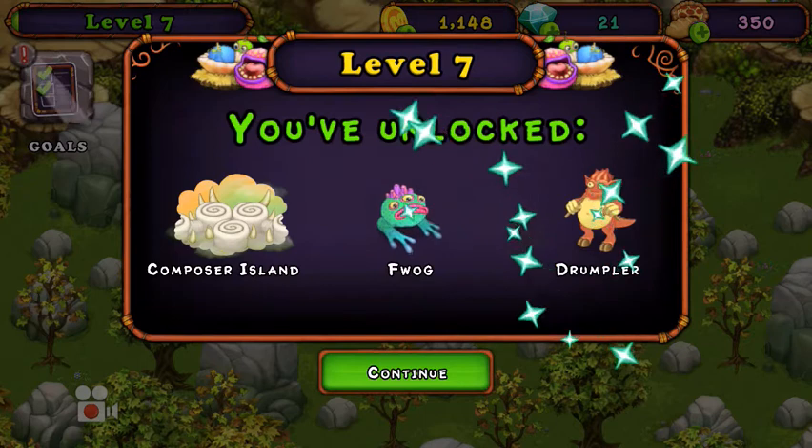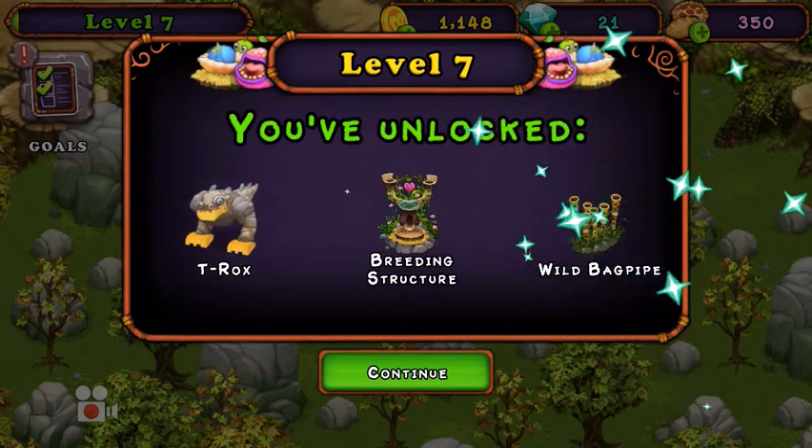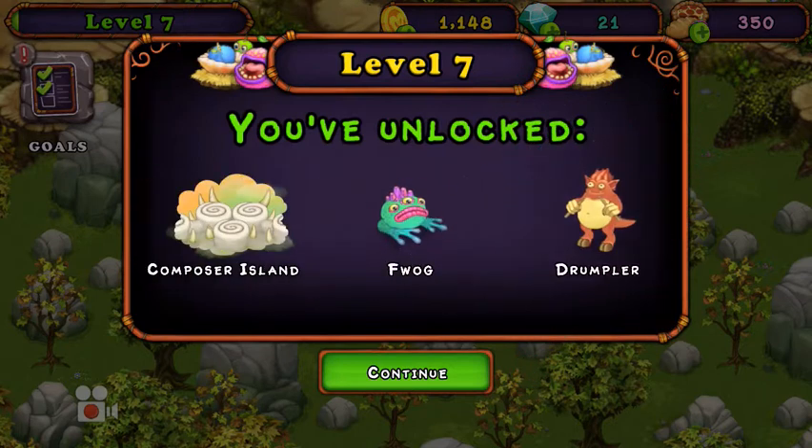You've unlocked Composer Island, Flog, Drubbler, Maw, T-Rex, Raiding Structure, Wild Bagpipe, and Traveler Set.